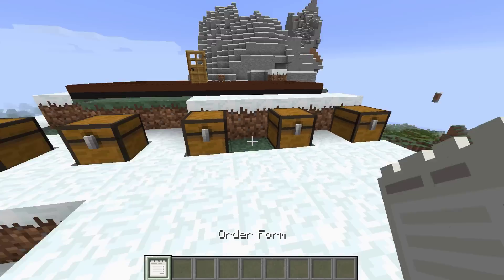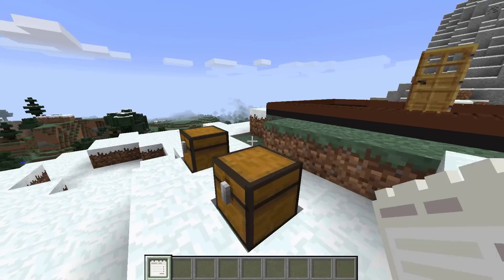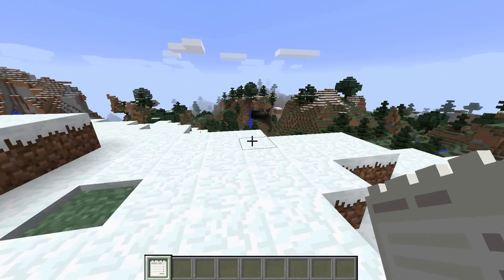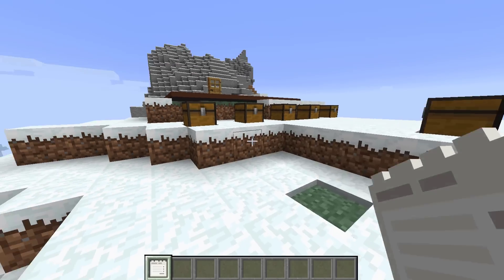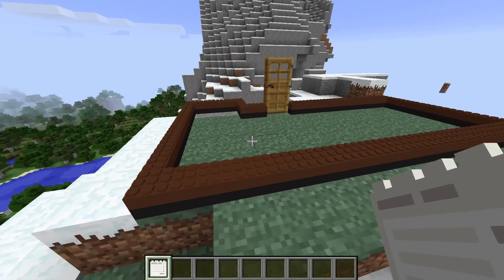We also have an order form, and this order form is one of the most important things you would have to have in this mod. All you've got to do is right-click, and as long as you have emeralds you can go ahead and start to collect starter packs, color pack A, B, C, D, or a blind pack. The blind pack costs 15, the other packs cost 10, 10, 10, 10, and 7 — so the starter pack will obviously be the cheapest.